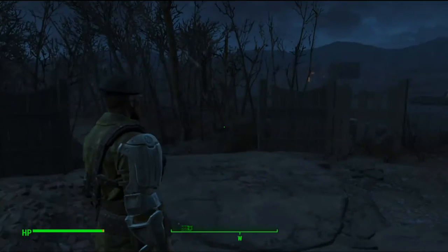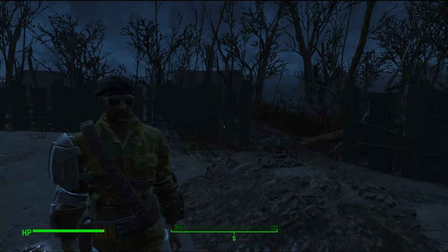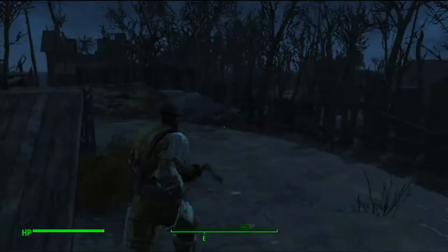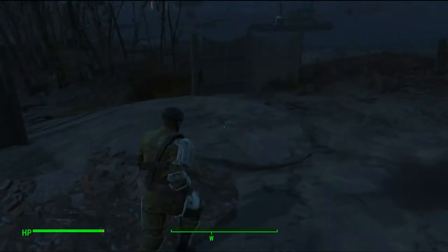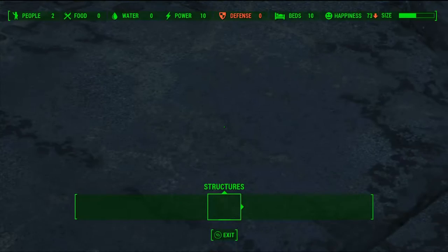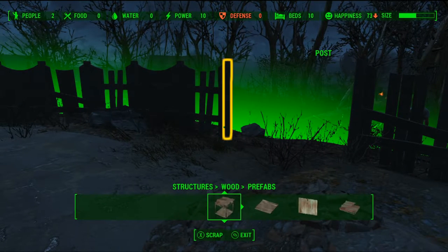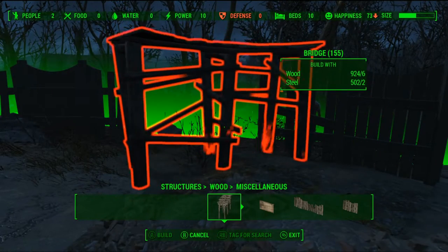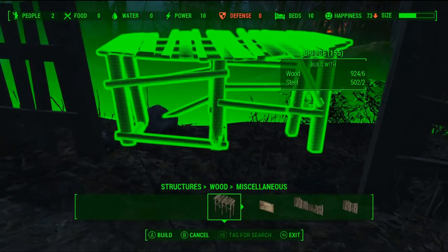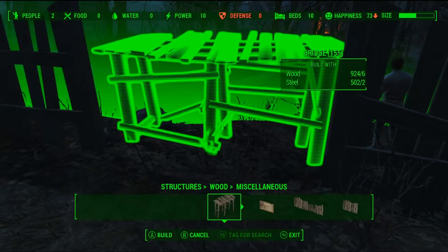We're going to start off with the first level of defenses. You don't really need any perks to do these. They start with the waist-high walls — these came with the settlement, you can't build these — and the level one turrets. We want platforms for our turrets; that's usually the best way to do it. These bridges are perfect because you can set them as high or as low as you want, and then you just get the right position in.